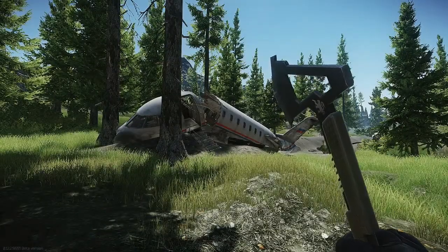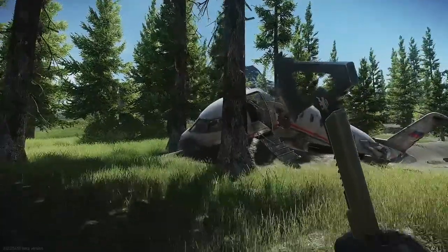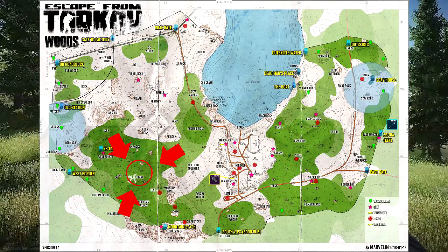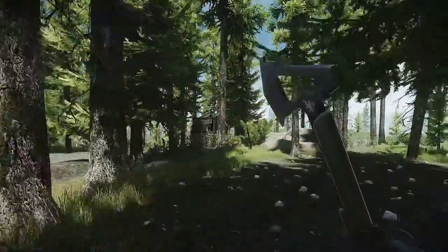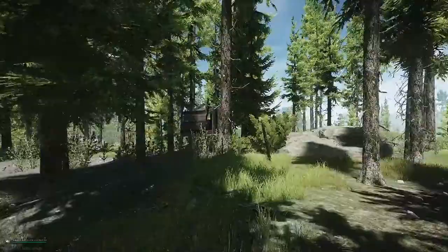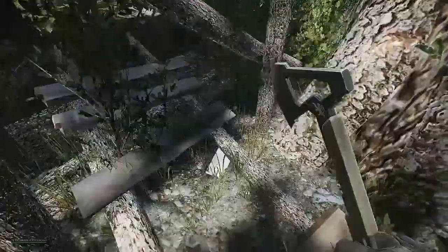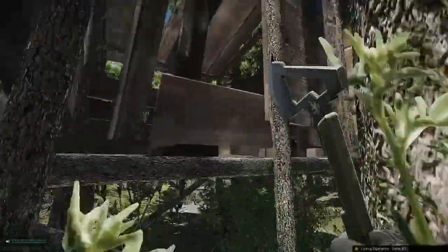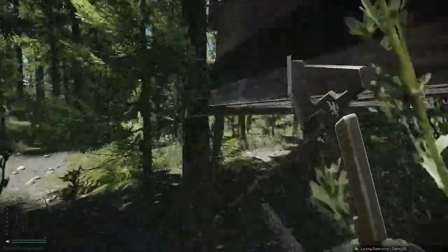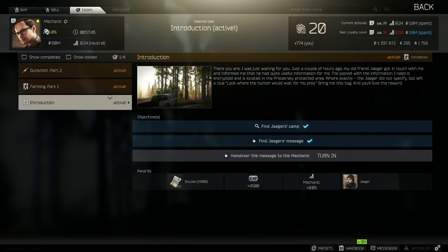The easiest way to explain where this is: if you're at the nose of the crashed plane on Woods — I will be having a map overlaying this — if you just turn around, you'll see this little wooden shack that's kind of like half fallen over. There's a piece of wood underneath it that has this package in it, which is the information you're going to need to turn in to unlock Jaeger.